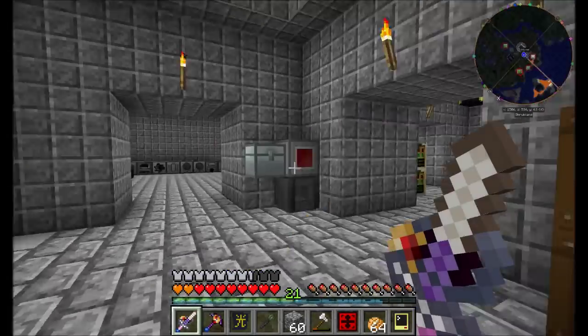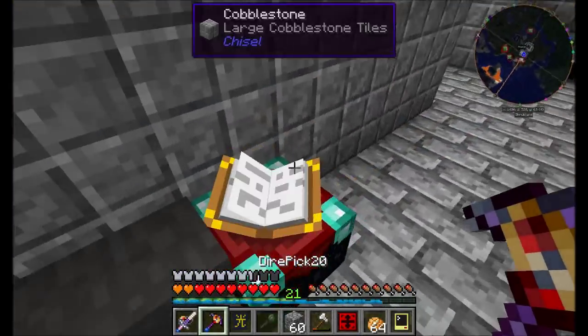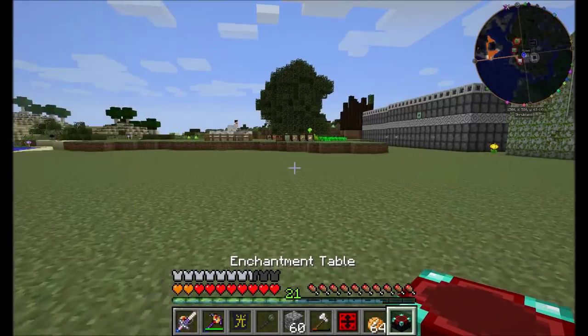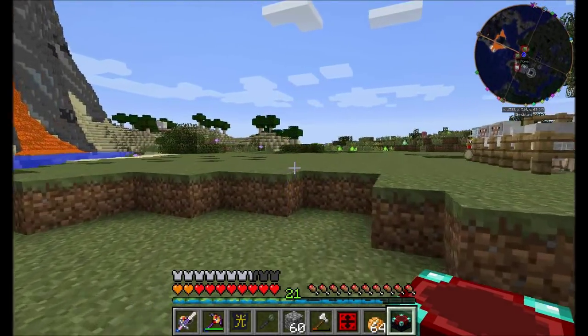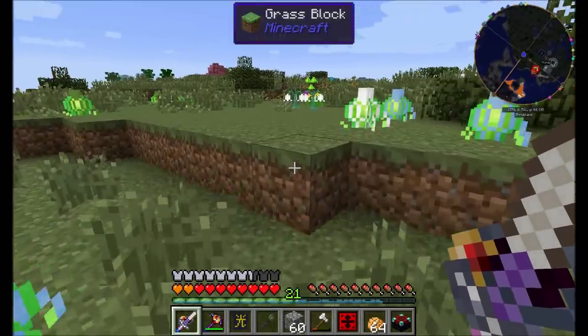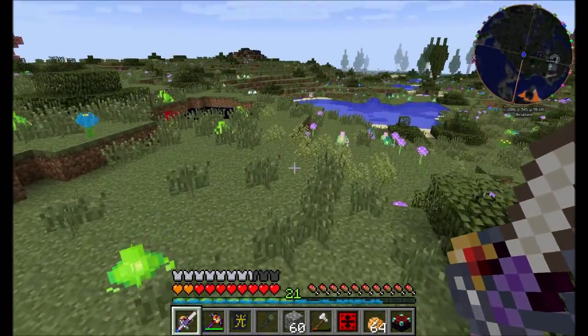I know we need an enchanting table, and I might have a vanilla enchanting table somewhere around here. I do. If we head out to a spot in the world, that might be a good place to do something. We're going to sneak out over here somewhere. We want to be far enough away from our base that we're not too close, but we also don't need to be like terribly far away. So let's find a spot that's not going to be too bad.